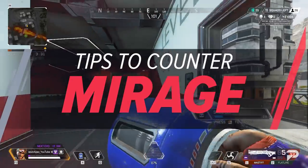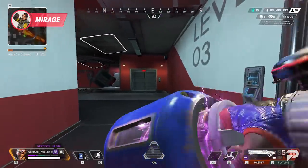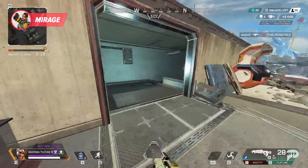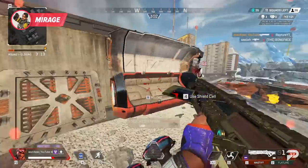Mirage is an interesting legend to counter, because his entire kit is about trying to confuse you. It's important to understand where the real Mirage is before he gets the chance to ult. You can use his clone placement on his tactical to make some educated guesses on where he is. And if you track his clone movement after his ultimate, you can also keep tabs on him even after he goes invisible.